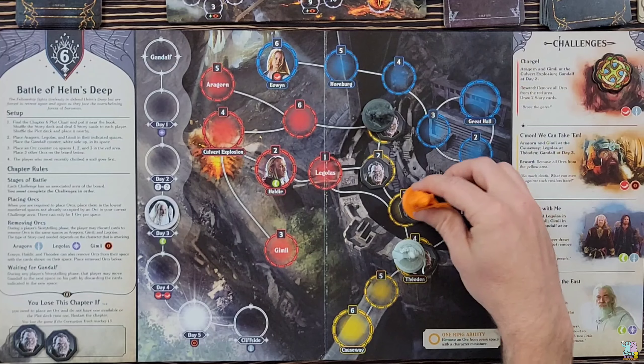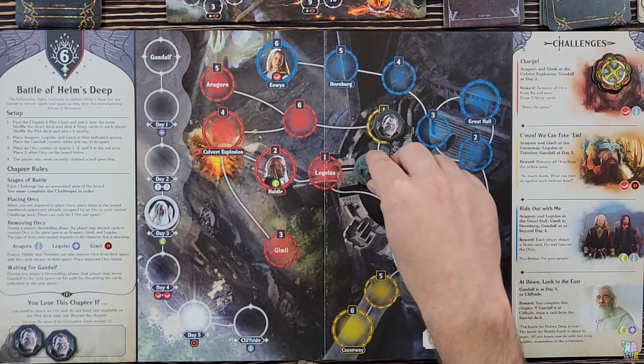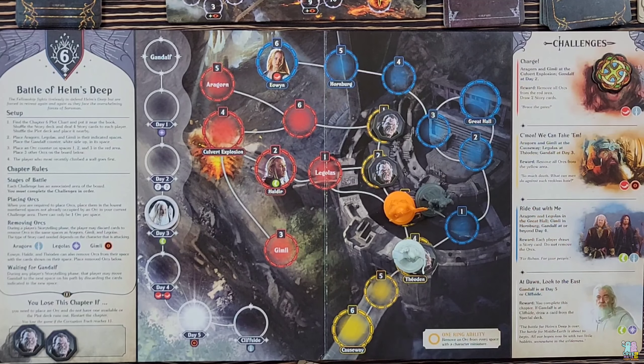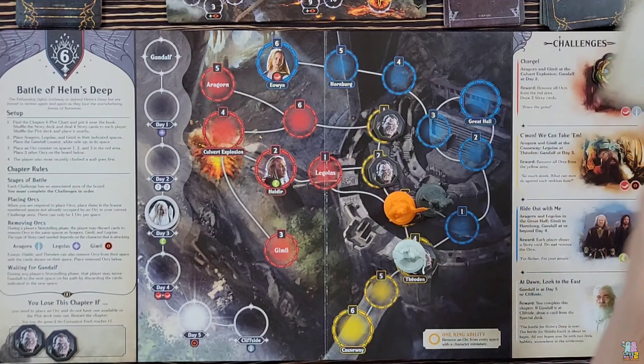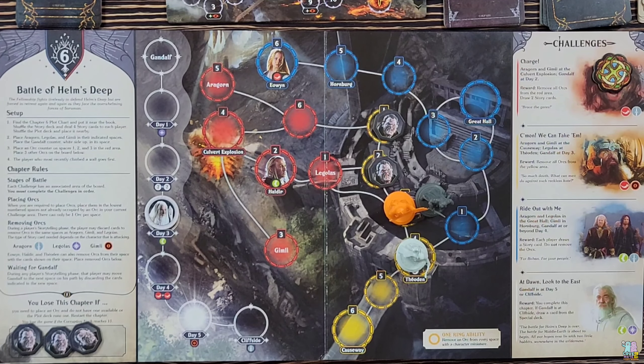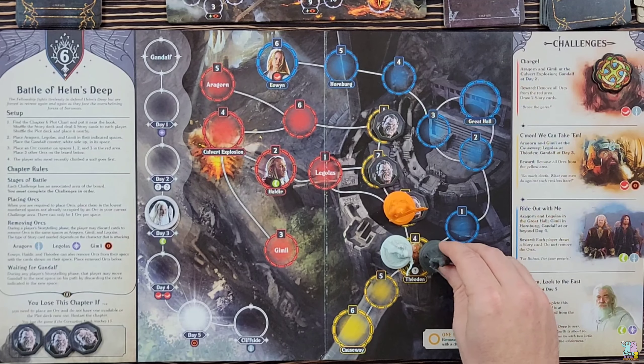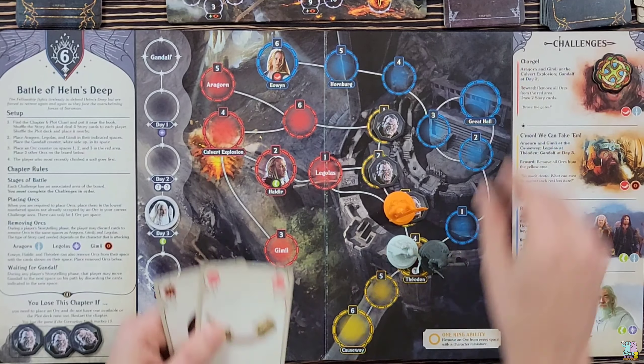Time to move — I'm going to have Aragorn move two spaces to be there with Gimli. I want to take out some of these orcs, so I'll spend a purple to remove the orc underneath Legolas — I always want to try to have three in reserve because if one of those high-number cards comes out I'll be safe. I'll make a trade: trading one of these reds for a purple, then spend that purple to move Aragorn to the Théoden spot. I'll draw two cards: a green and an orange.